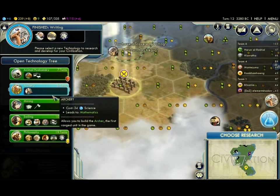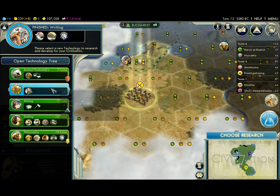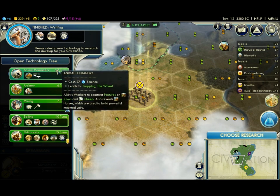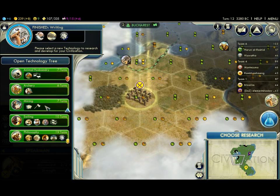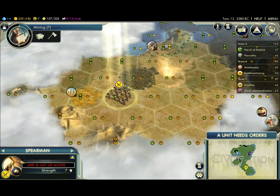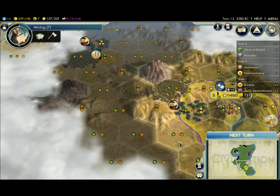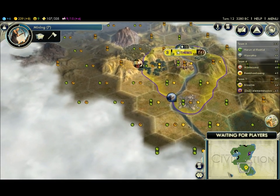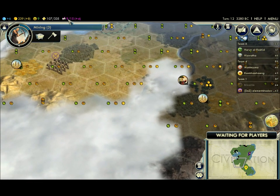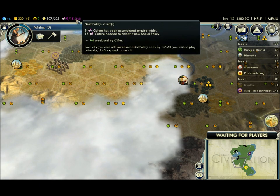Look, another city-state. Finished writing. What are you thinking? Mining? Animal husbandry? I don't really have a preference. I'll go mining then. Everywhere around me is bad. I have no good place to settle so far. I'm kind of glad I haven't built a settler yet. I mean, it's kind of rare for me not to have a settler by now. I'm getting four culture per turn. Nice — that monument helps.